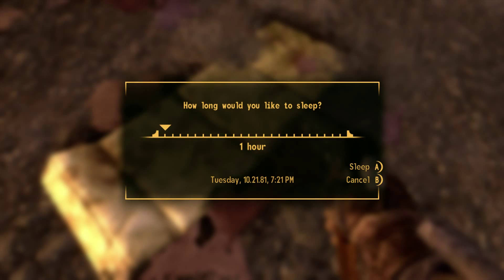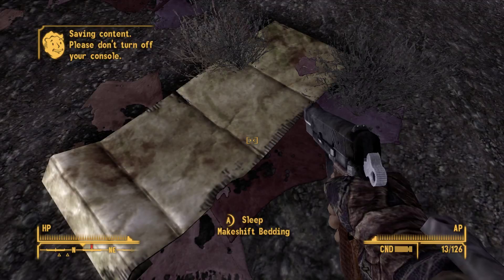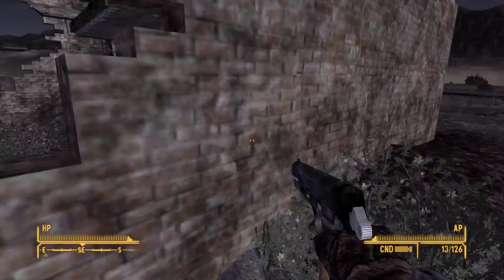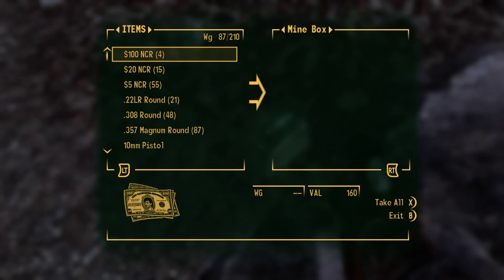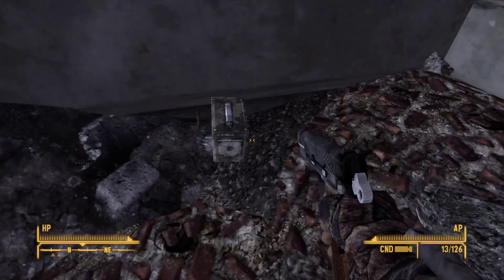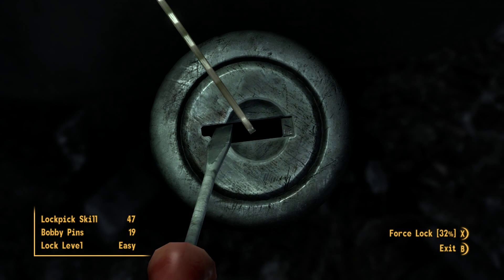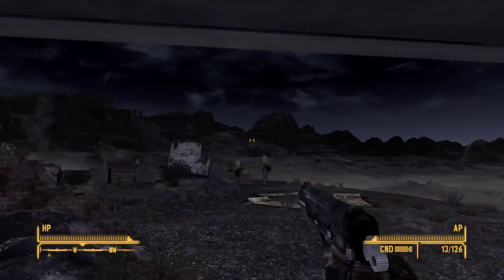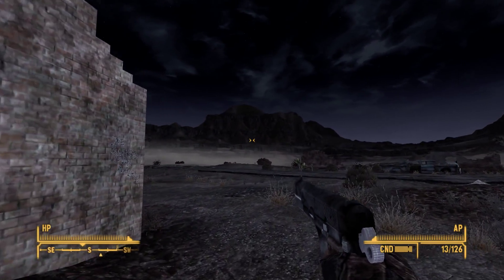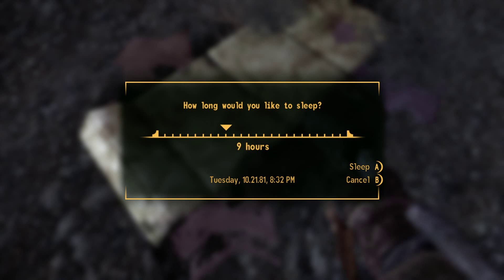Just do something really quickly — sleep. And just like that all my limbs are healed. I love Fallout physics. I can sell those mines. I'm going to sleep 12 hours because I want to travel during the day.